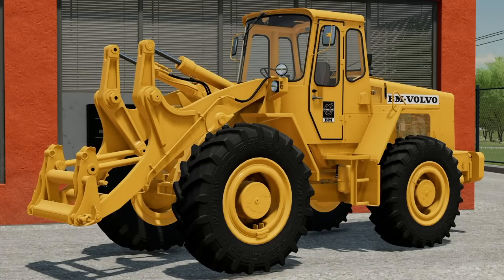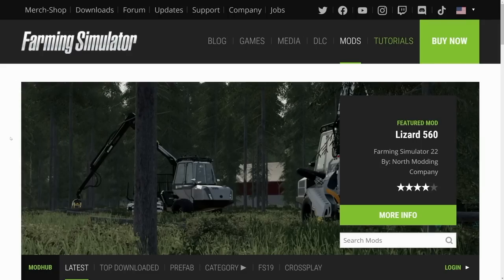The BM Volvo LM 845 wheel loader is officially out now in Farming Simulator 22. In today's video I'm going to show you how to get it — currently there are a couple different ways you can get this.